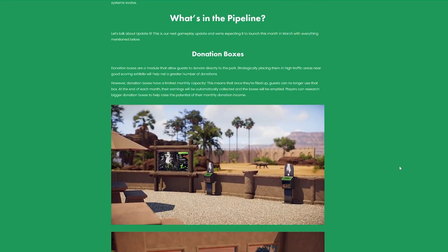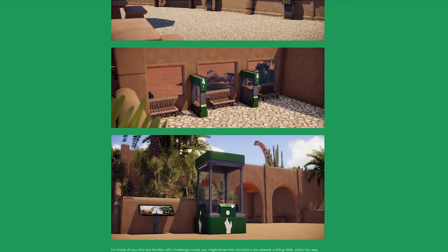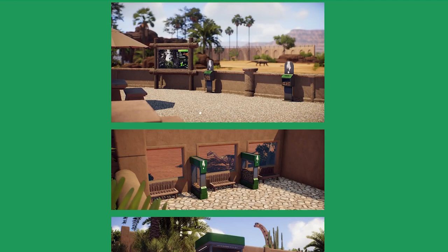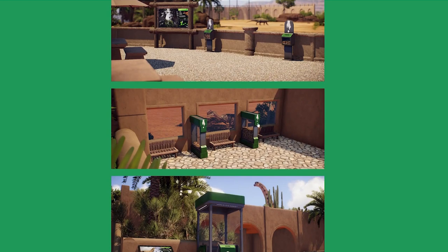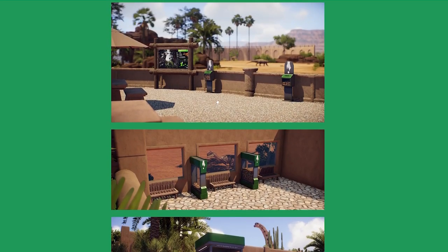What's in the pipeline? Donation boxes — I love this. We have different size donation boxes: small, a little bit bigger, and then very big. It sounds like the donation boxes are going to be integrated with the research system where you'll have to unlock bigger ones, and they actually fill up and can only hold so many donations in a month. For example, if you only have the little ones and they hold $100, once they reach $100 they stay there until the end of the month and don't accept more donations until they're emptied.